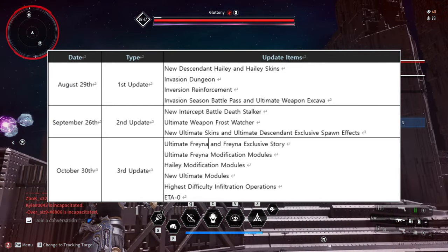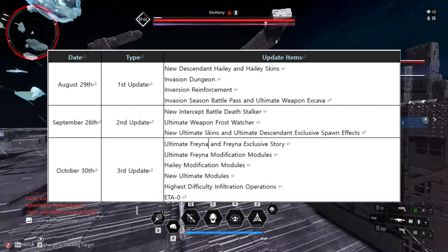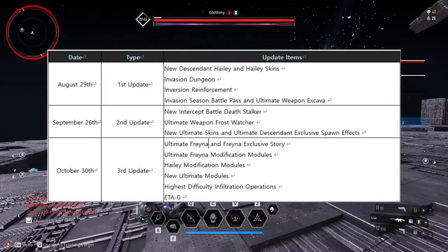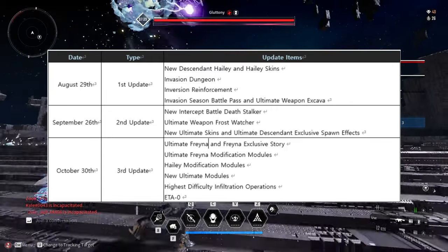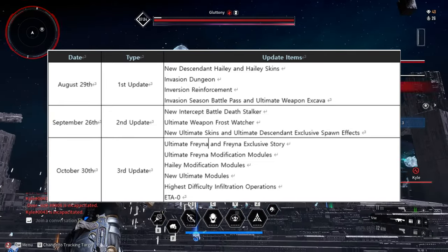September 26th is the second update. We are getting the new Intercept Battle, Deathstalker, and Ultimate Weapon Frost Watcher — that's the new scout rifle. We are also getting new Ultimate skins and Ultimate Descendants exclusive spawn effects.